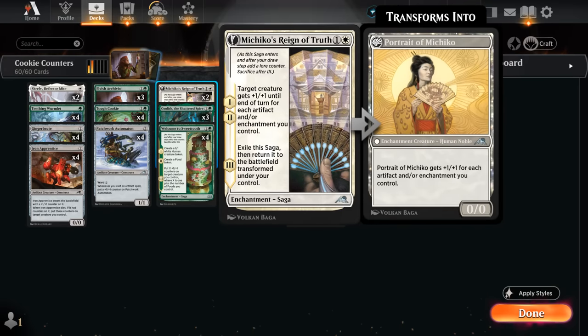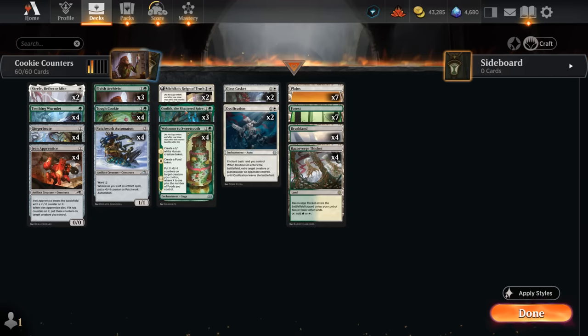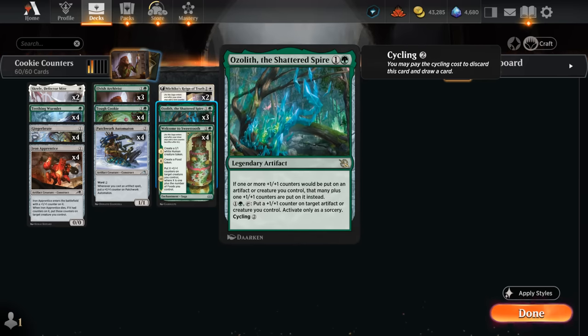We've got two copies of Reign of Truth, which can also pump up our creatures quite a bit — only until end of turn, but it counts both artifacts and enchantments. The Portrait of Michiko can keep up the pressure. Ozolith is awesome in this deck — despite being legendary I'm considering playing a fourth copy since we can always cycle away additional copies we draw. This will give us additional +1/+1 counters whenever we get any, and for one and a green we can also activate it, essentially resulting in two +1/+1 counters.